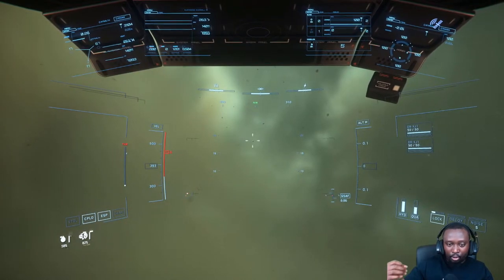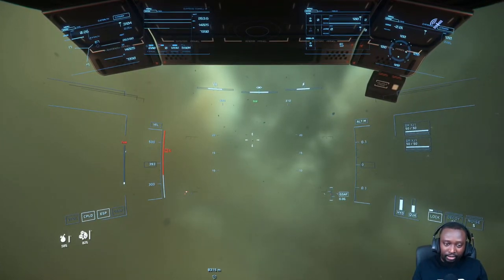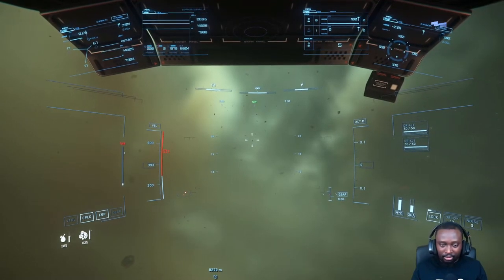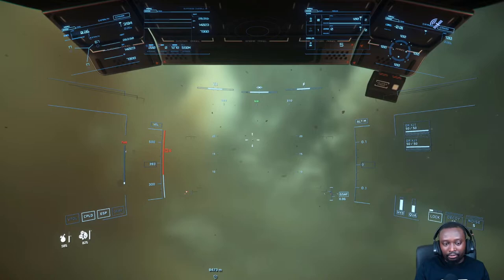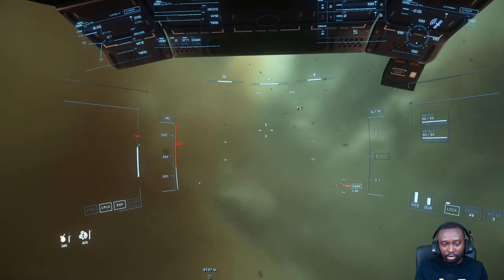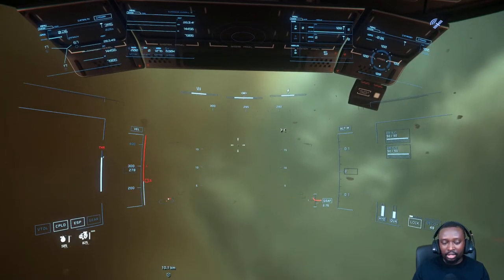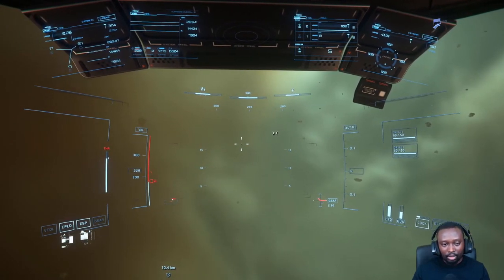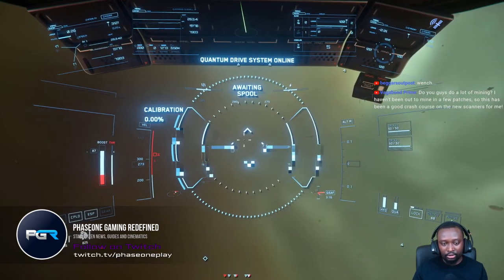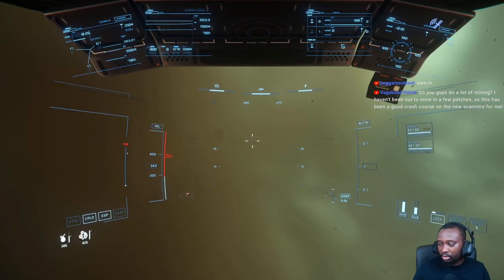There are going to be tiers: massive asteroids that require a full platform like an Orion, bigger rocks where you'll need multiple moles to break them, and then rocks where a single mole can handle it. There's going to be very varied levels of rocks, and different types of ores they'll introduce eventually. That's why they're introducing these little gadgets — because these bigger asteroids they're adding now are probably going to have ores in them eventually.